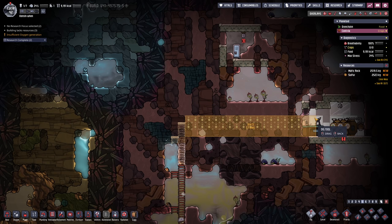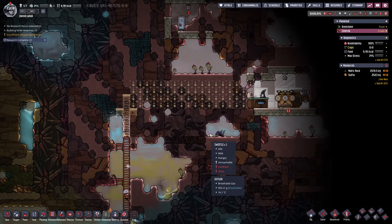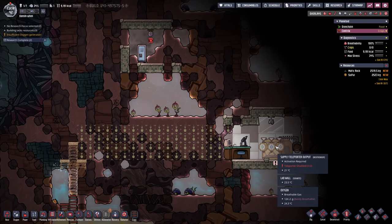Yeah, we're going to go there. You even line up perfectly with the floor — the flooring we're doing. Right across there. Also, we can slaughter some of these sweetles for meat and ship it back to our home, well, once the supply teleporter is finished.